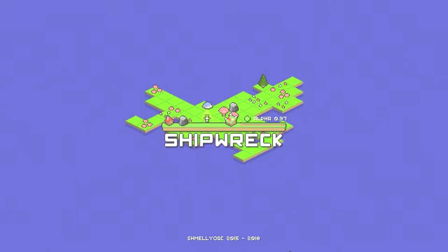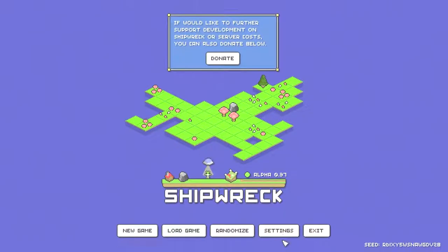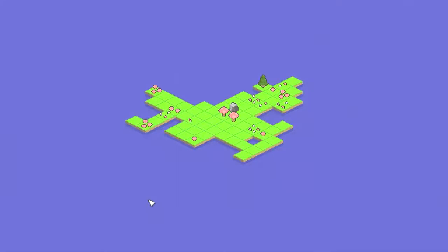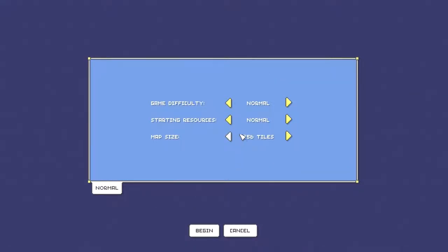Without further ado, let us begin. There is a seed here on the screen, so it is a procedurally generated game. Let's do New, I'll keep it at normal — 256 tiles, so we'll keep it as a small map for now. All right, let's begin.